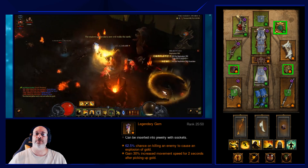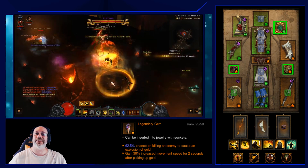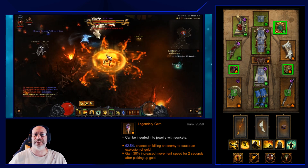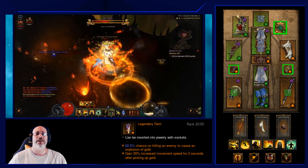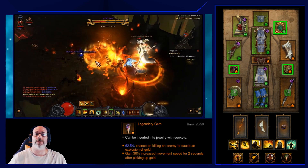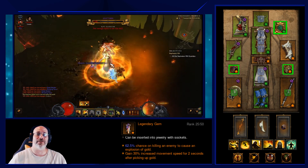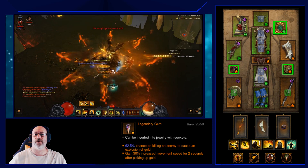The last gem is Boon of the Hoarder, which triggers a gold explosion every time you kill enemies — increasing your armor through Gold Wrap and granting a movement speed boost to help you traverse the rift very quickly.